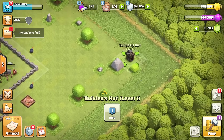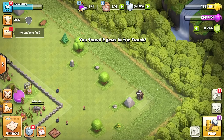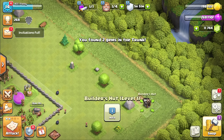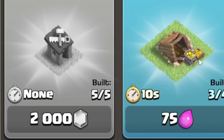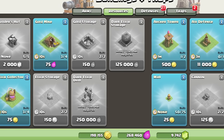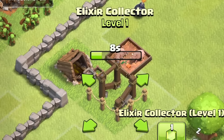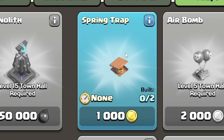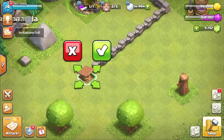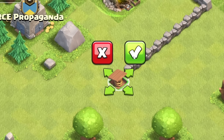I should probably get my builders to start removing some of these bushes — that'll get me some nice extra gems. If I get them right in the corners, that will help me defend a little bit. So I've now got five builders, but I also need to build all of these things before I can progress. Let's get an extra gold mine, an extra elixir collector, another archer tower, air defense, a load of walls, and some spring traps.